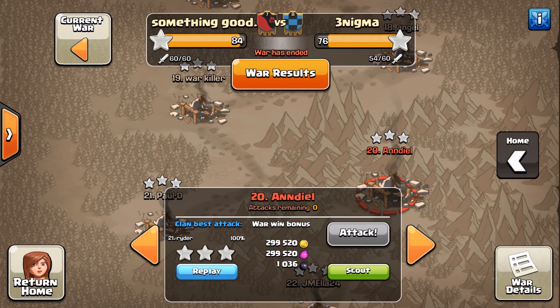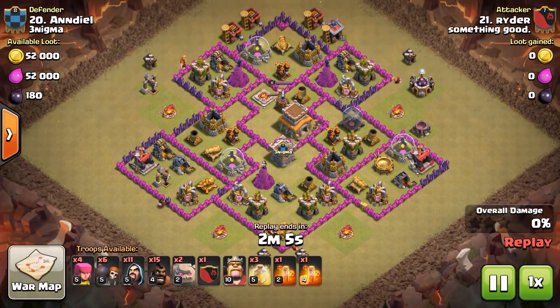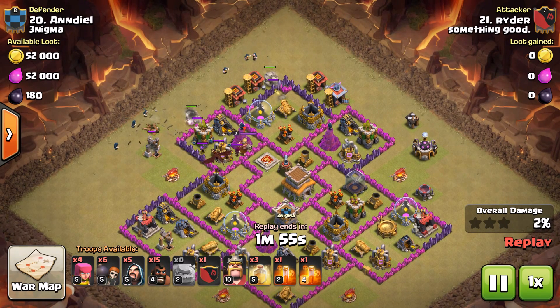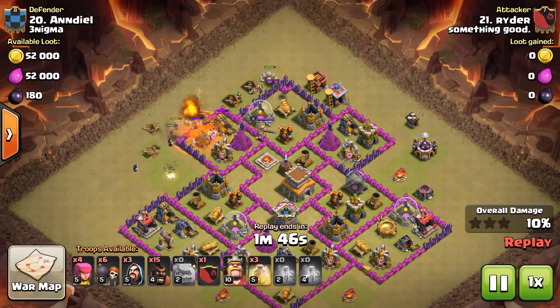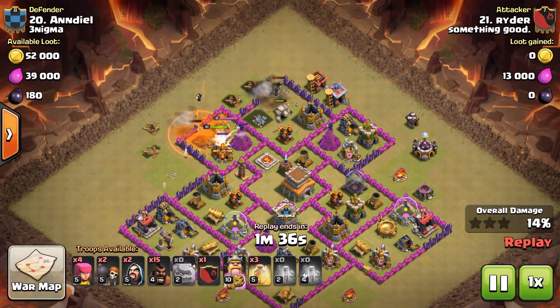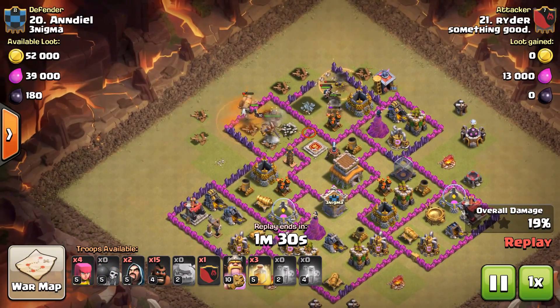Finally, let's look at 20. This is the one we saw earlier — Firefist's base flipped 180 degrees. And this is a Gohowi — however you want to pronounce it — just a couple golems, a bunch of wizards, and a bunch of hogs. Wizards kind of take on that CC. They've got a nice poison spell down there on that dragon to reduce the attack rate and help reduce the damage on the golems.